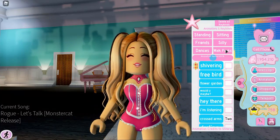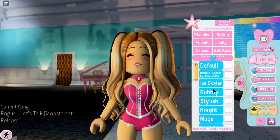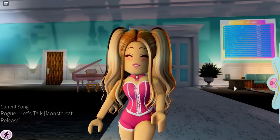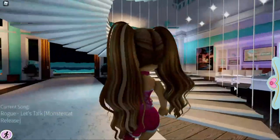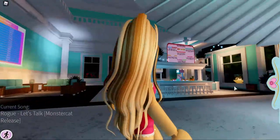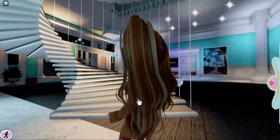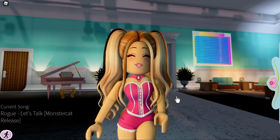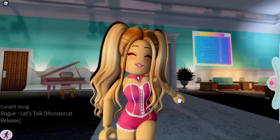The fun thing about this combo is you can totally change your stance, because some walk packs don't look good without a skirt, but this one does. You can make it Bubbly — there we go, it works! We look like we're ready for a super fancy pool party, and you don't have to worry about your top falling down because you've got little strings to keep it nice and tight.